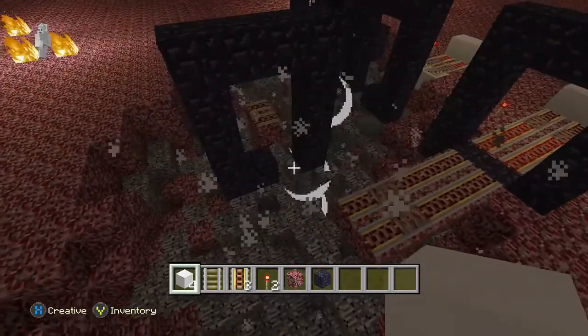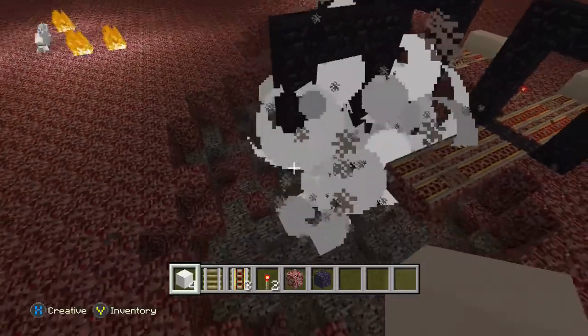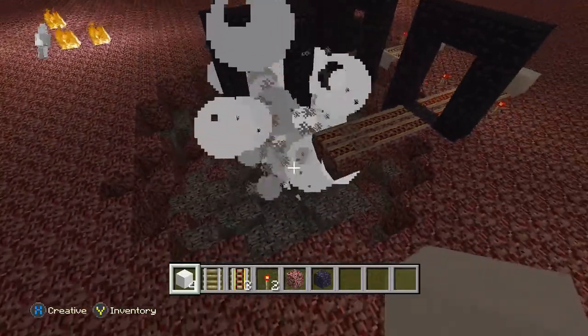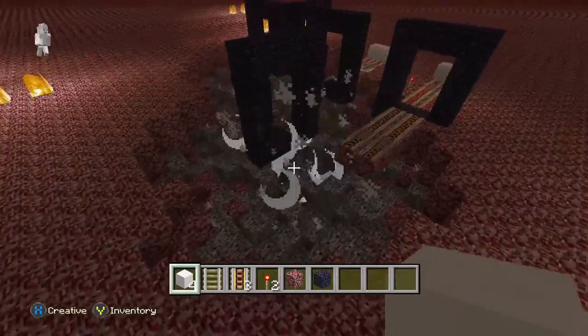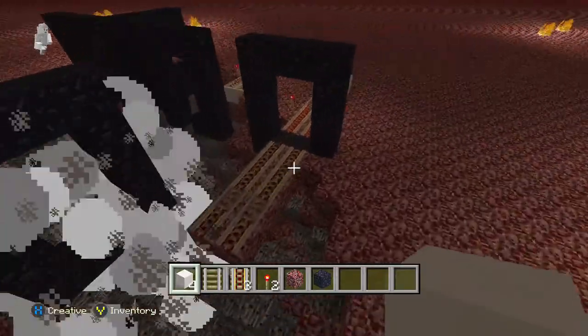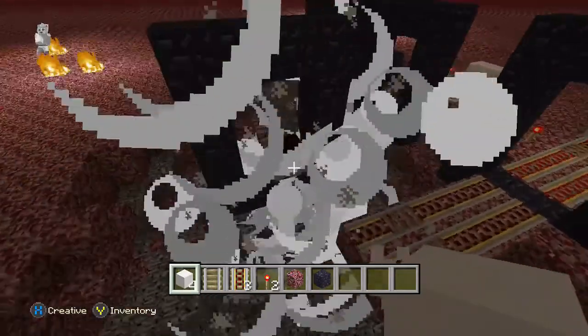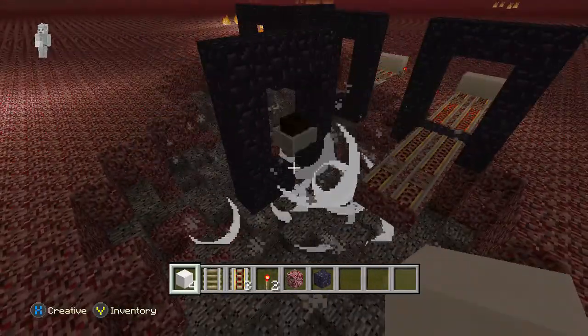You guys are probably wondering how we're looking over here. This is a glitch we found, me and DJ, in Minecraft Xbox One Edition, where we were playing around sending carts and entities through the nether portal. So, they worked.